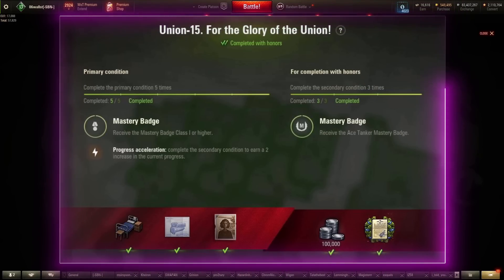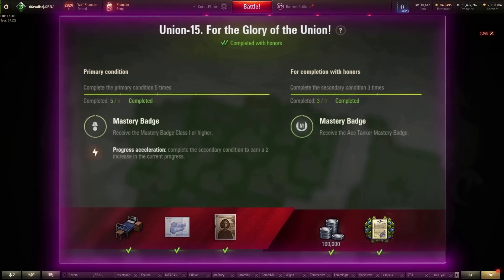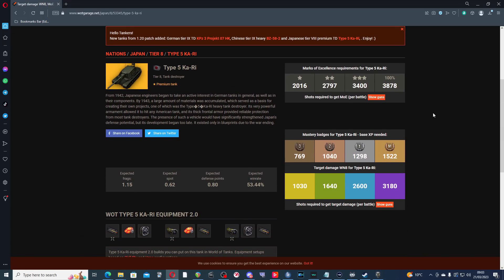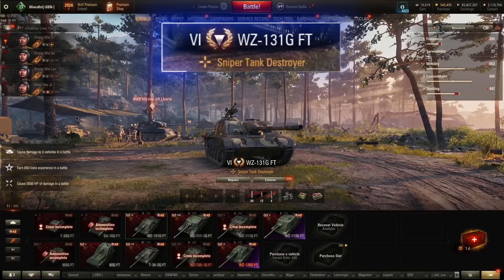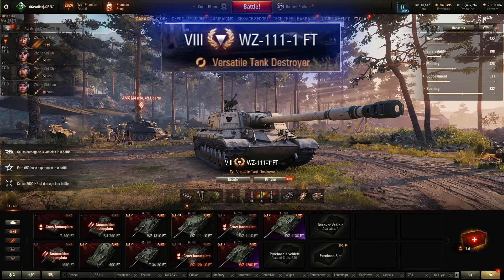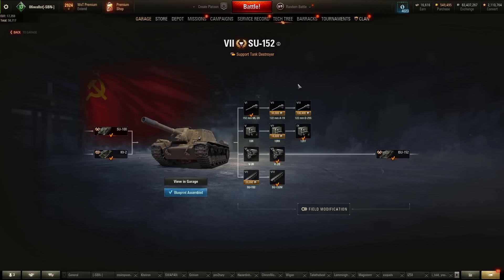Union 15: earn a first class badge five times, with the secondary to acquire ace tankers. When looking into what tanks to acquire first class or ace tanker badges in, WoT Garage is a very helpful resource because it tells us which tanks require the least base XP to acquire ace. Best choices here are tanks like the WZ-131G, T-34-2GFT, WZ-111-1GFT, the SU-152, and the Object 268. The Object 268 is shockingly easy to ace, requiring only 1,049 XP. My personal choice for completing this mission would be the SU-105 with its 152mm gun loaded with heat — 250mm of pen at tier 7, you'll rack up aces fairly easily.